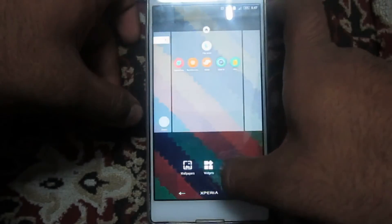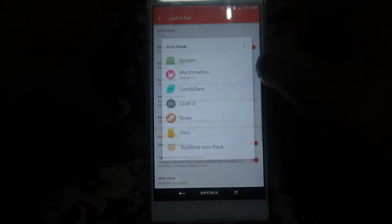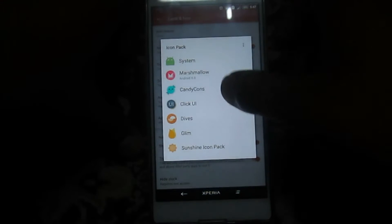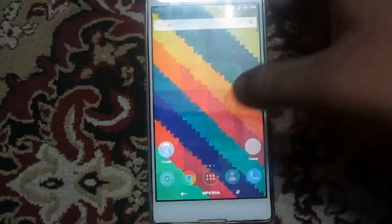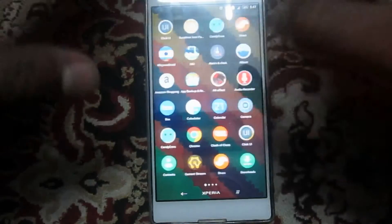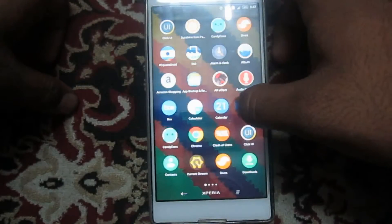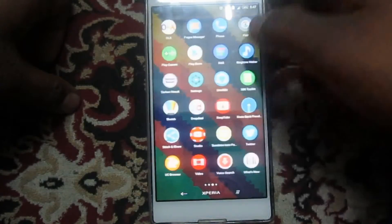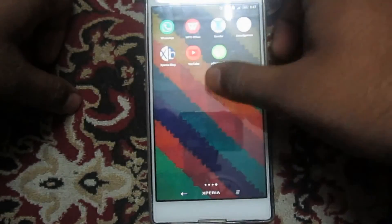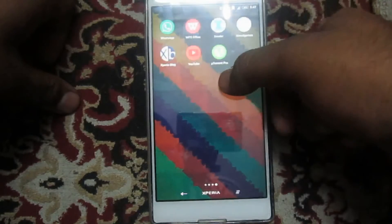I have to go to Nova Launcher and then apply it. So Click UI — you can see — I have now applied this icon pack. This also has square and circle application icons. As you can see, all application icons have changed.